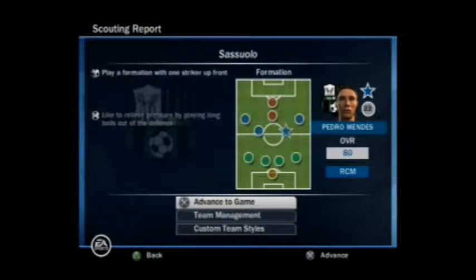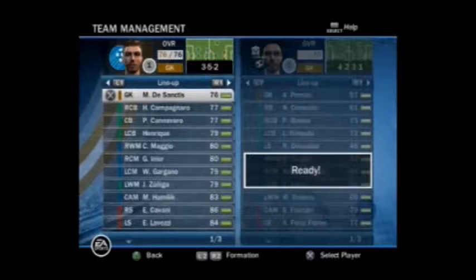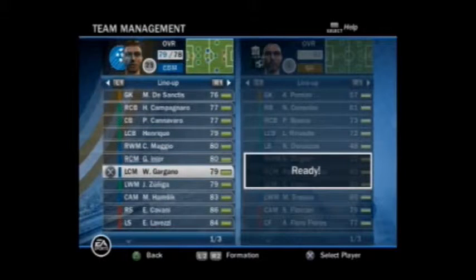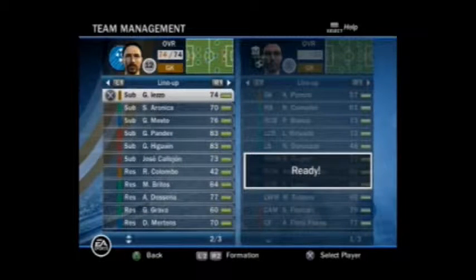As you see, Sassuolo play a 1 striker up front formation and like to relieve pressure by playing long balls out of the defense. Like Real Batiste and Villarreal, they play a 4-2-3-1 format, whereas with Napoli, I like the 3-5-2 formation because it gets the three tenors — Hamsik, Cavani, and Lovetsy — some time together.